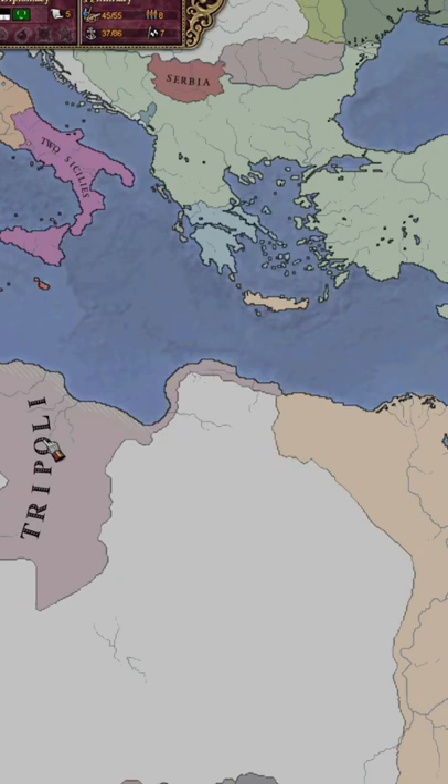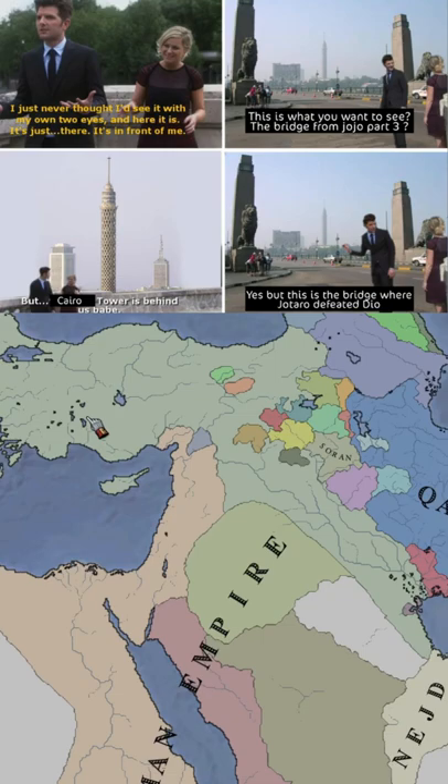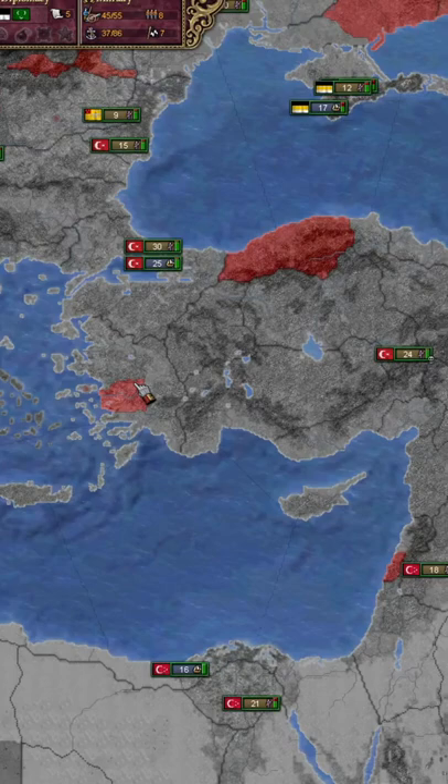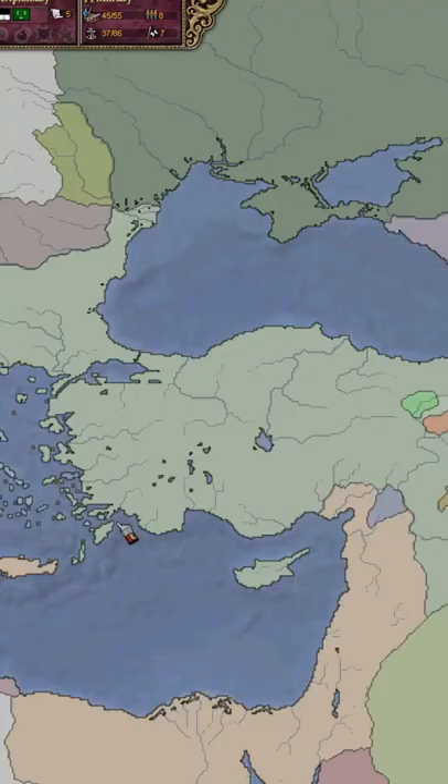They start at war with Tripoli, which is kind of a colonial concession that doesn't do them any good. Early in the game, Egypt has a massive rebellion and attempts to destroy the Ottoman Empire. But with a little military action, you can defeat the Egyptians and win the day. The RGOs in the beginning of the game in the Ottoman Empire are notoriously bad.